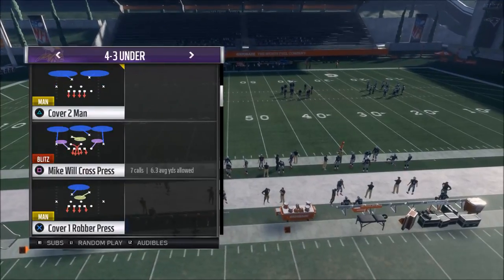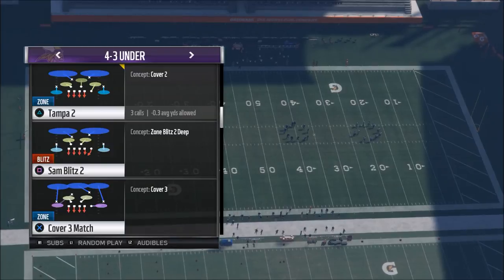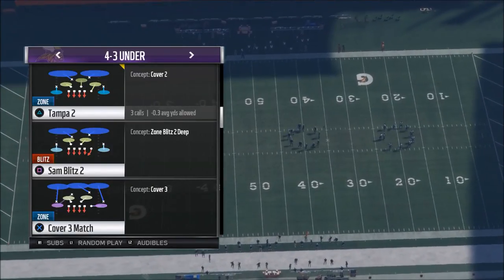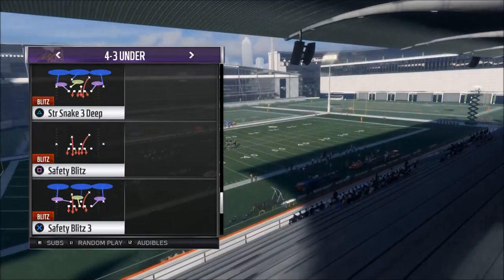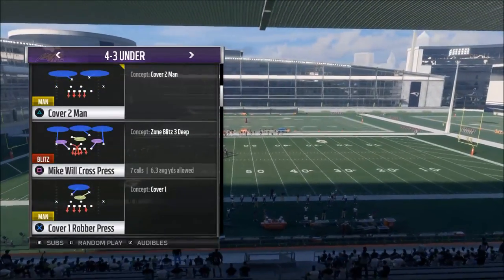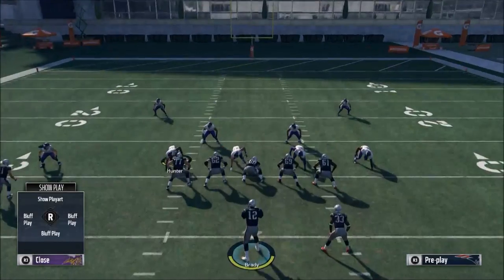The play we're going to talk about today is the Mike Will Cross. If they come out in three wide receivers or more, you're coming out in this play. This is your base pass defense — not your base run defense, but your base pass defense: the Mike Will Cross.